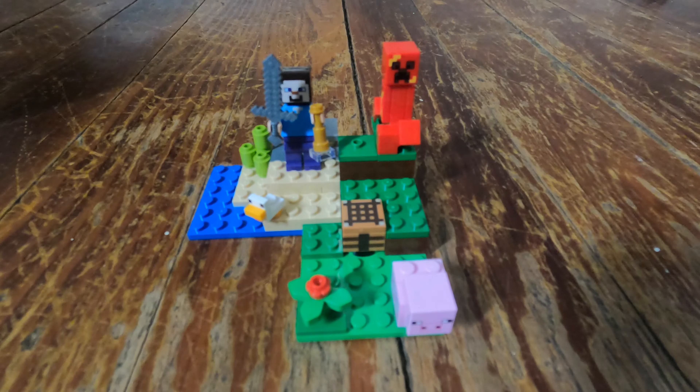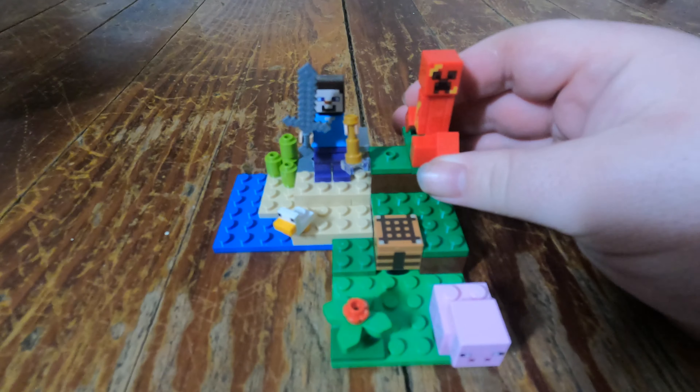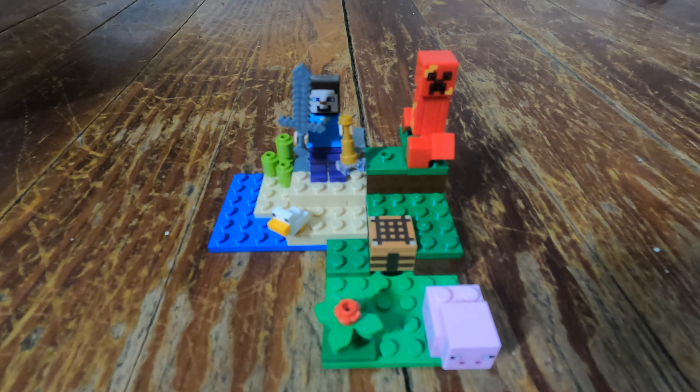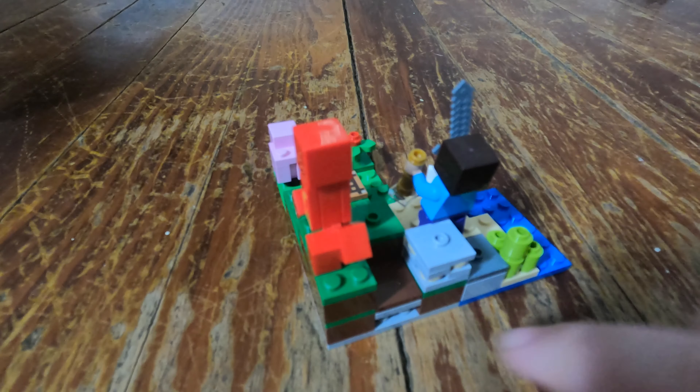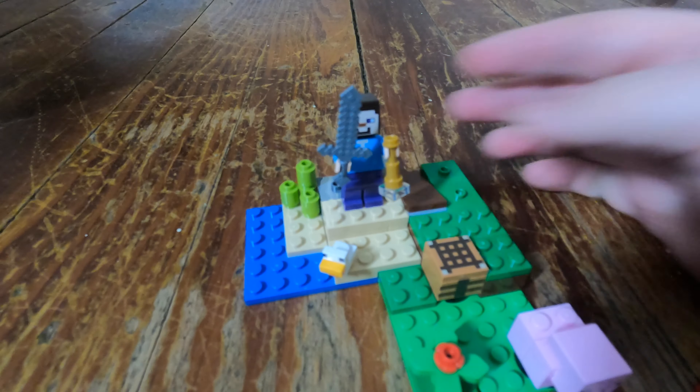Here is the box and here is the set. The main thing the set comes with is Steve, who has a stone or iron sword, what I believe is supposed to be a telescope, a creeper that is currently in the process of exploding, a pig, a chicken, and of course a crafting table. Other than that you really just have this little landscape area and there's not a lot else to the set. The only interesting thing is in the back there's a little lever that if you push it, it knocks off some bricks and is supposed to knock off the exploding creeper.